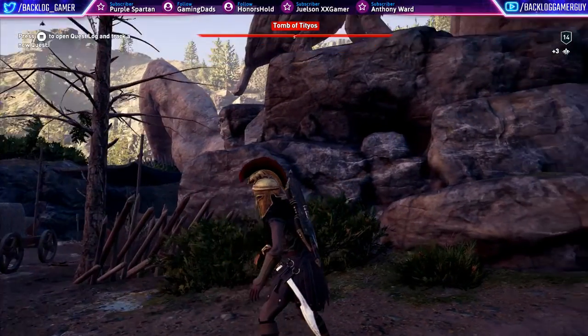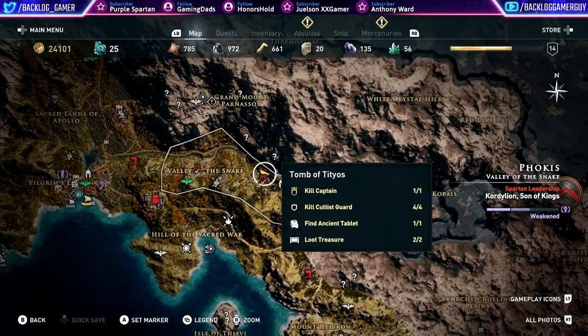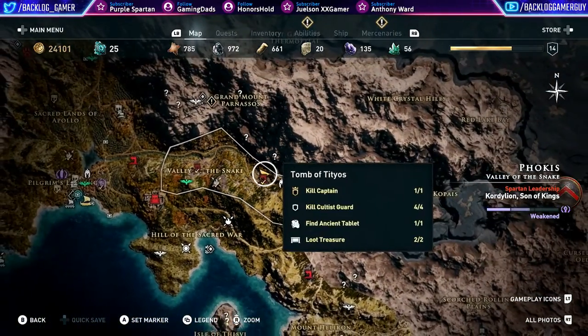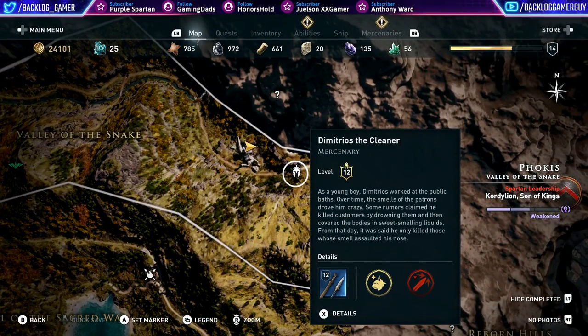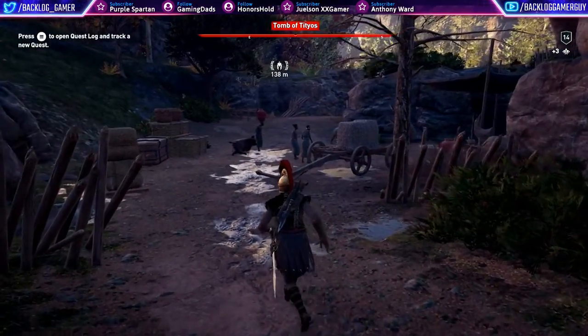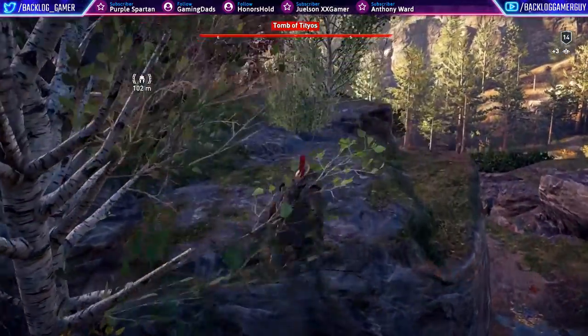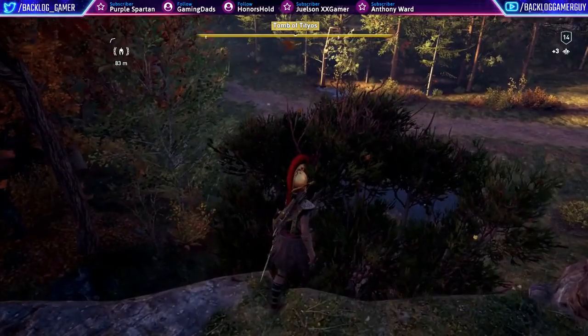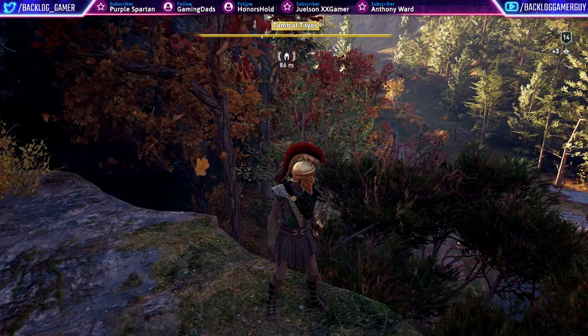Alright, I think we are ready to maybe move on to the next area. What do we have coming up? Okay, so there is a level 12 mercenary. I wonder if we should get rid of him, even though he's not after us. It would be kind of fun to fight him I think. Oh, he's coming this way — he is definitely coming this way. Now he's standing still? What?